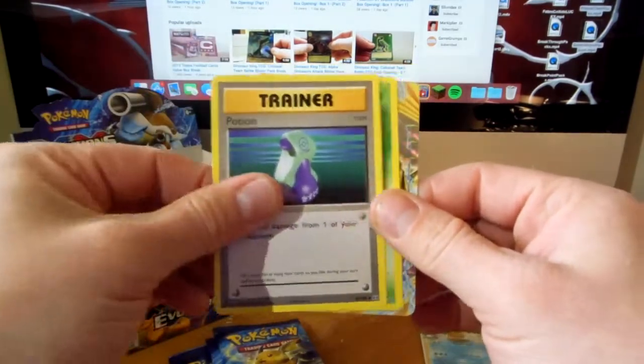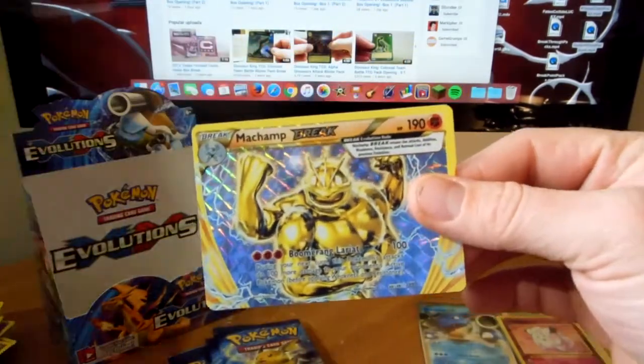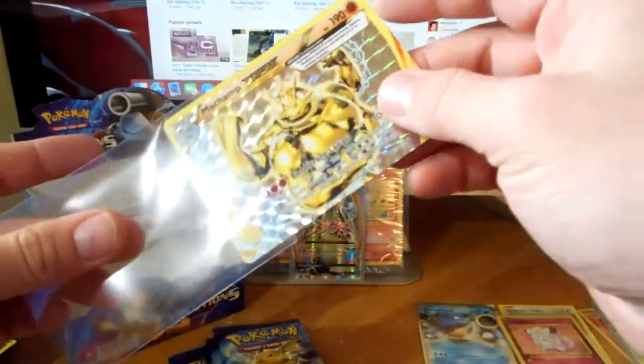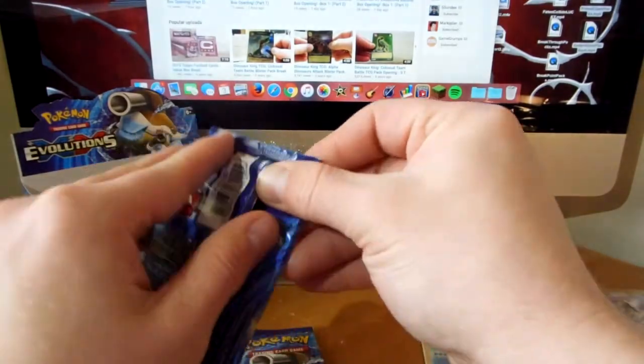Venusaur spirit link, potion, kakuna, machamp BREAK - I think that's my favorite BREAK, is machamp. I just like the way it looks, so very cool. A few more packs left here.